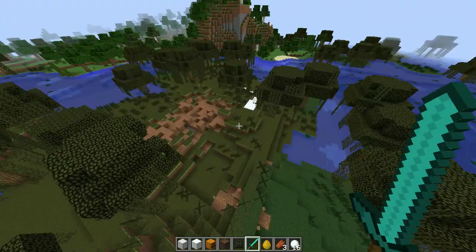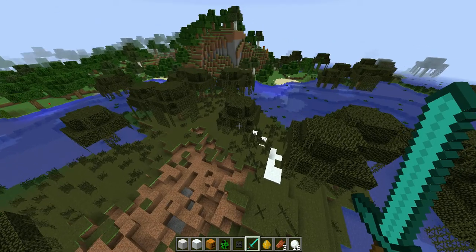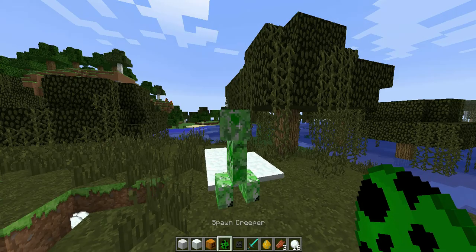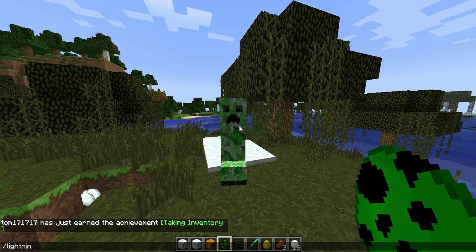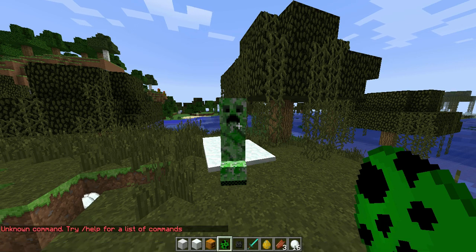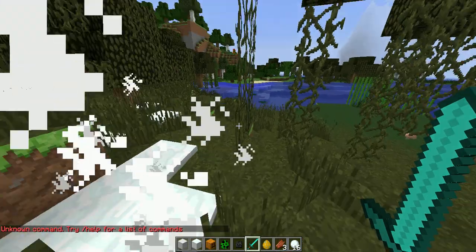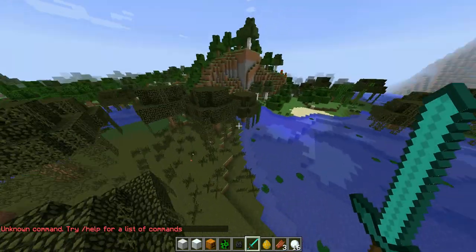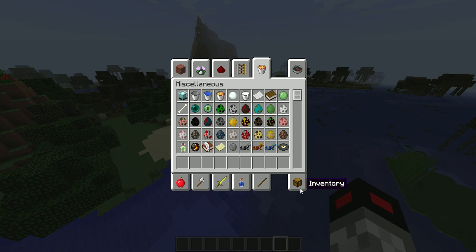Now in-game, if you want, you can just get a creeper, put the creeper right in front of you, stare at it, and type slash lightning. And then lightning should come down on it and it turns it into a charged creeper. And with a pig — if you put a pig and then strike it with lightning, it turns into a zombie pigman, as you probably might have guessed.